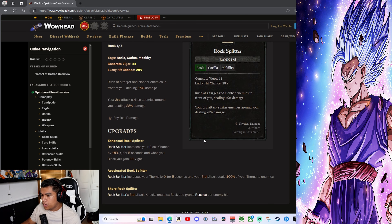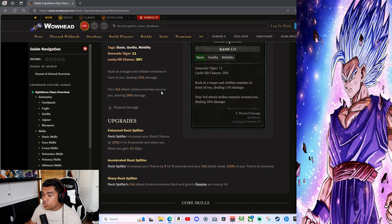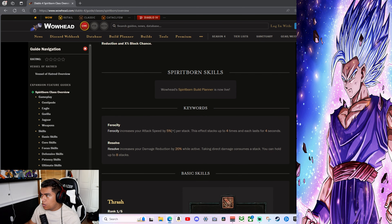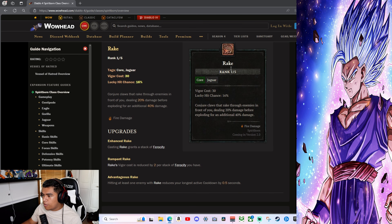Rock Splitter is the Gorilla basic skill — generates 11 vigor, 20% lucky hit chance. Rush at a target and clobber enemies in front of you dealing 50 damage; the third attack strikes enemies around you. Enhanced Rock Splitter increases your block chance by 15% for 5 seconds, and when you block you gain 11 vigor. Exhilarated Rock Splitter increases your thorns by 4x for 5 seconds and your third attack deals 100% of your thorns damage. Sharp Rock Splitter knocks enemies back and grants Resolve per enemy hit.